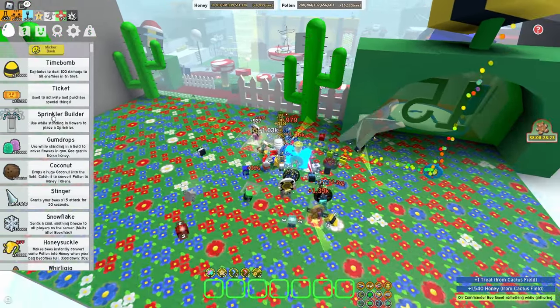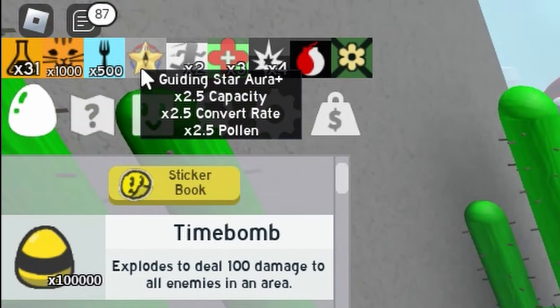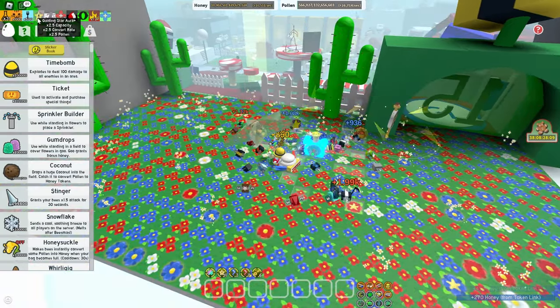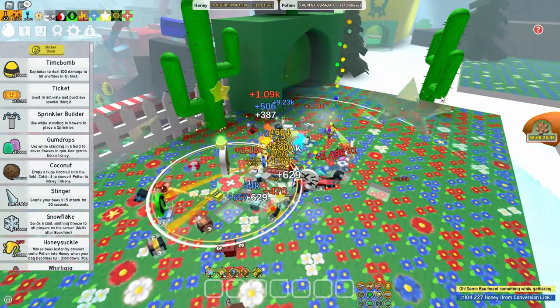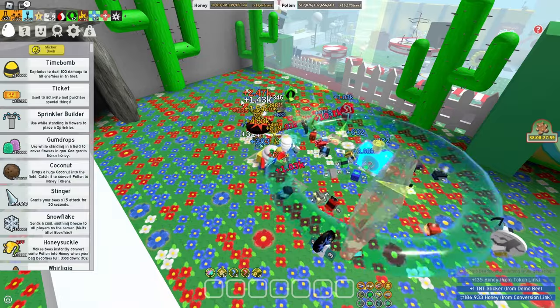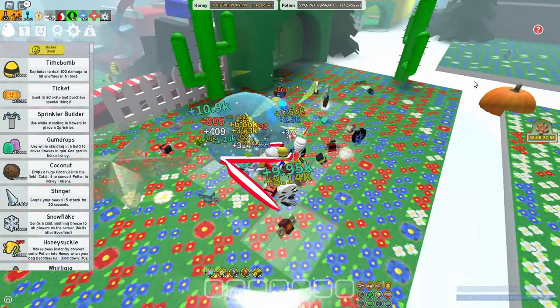You get a multiplier of 2.5x for Capacity, Convert Rate, and Pollen, and I don't see early gamers using this enough. The cooldown is 8 hours, so you can use it 3 times a day — and that's 3 times a day you can make literally millions, if not billions, of honey depending on what level your hive is.